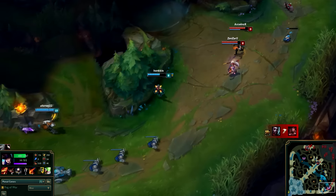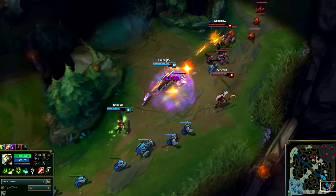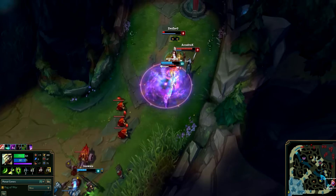Master Yi is a farming jungler early on, but after reaching level 6 he develops into a DPS monster who can literally shut down anyone — unfortunately Yi falls short if he gets heavily crowd controlled.